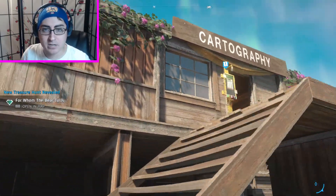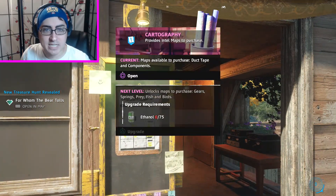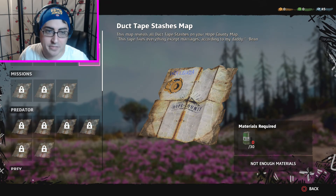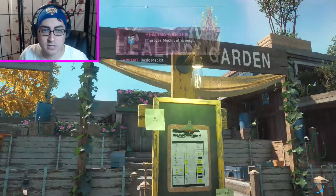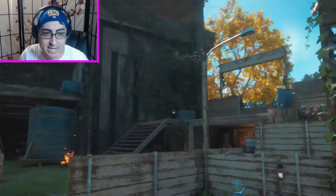What else do we have? Oh, something up here - Cartography. Provides intel maps to purchase, but like most things, it needs ethanol. What is this anyway? Healing Garden - so it improves medkit efficiency. Again, need ethanol. Can't do anything with that either.